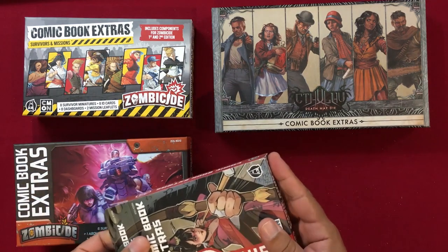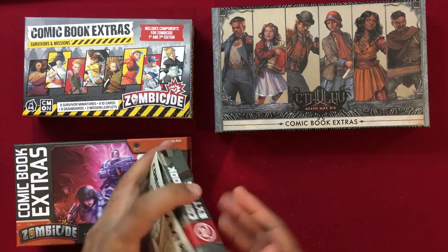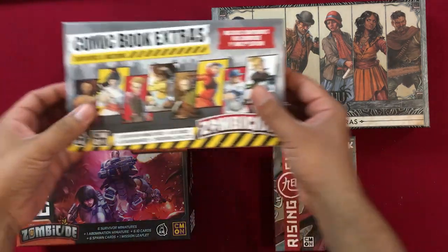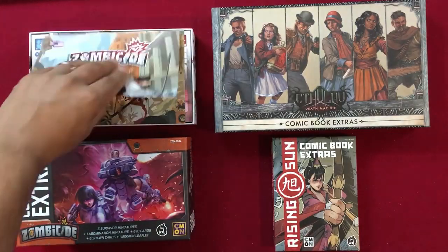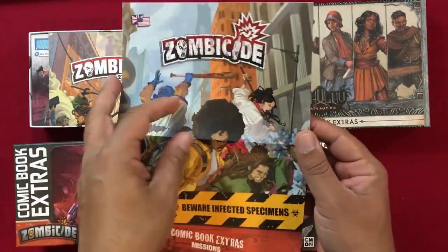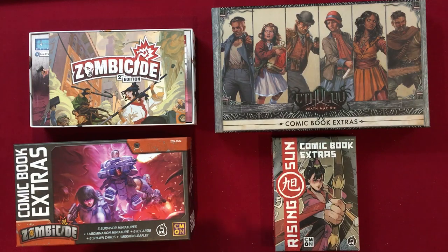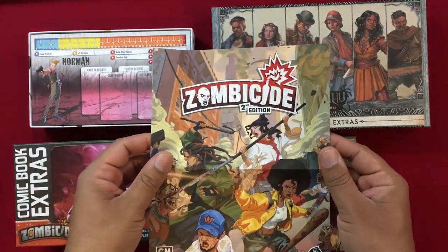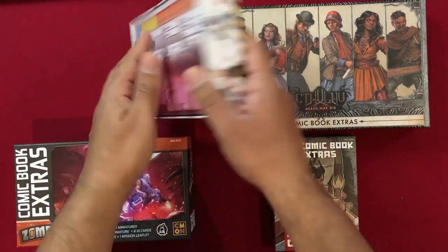Moving on to a game that's been very popular lately — we're going to look at the brand new Zombicide Second Edition extras. We have the rule set here, and this comic book extra missions booklet can be used with the original Zombicide game as well. It does say it includes components for first and second edition. Here we have the comic book extra missions for second edition with slight differences in the rule explanations.